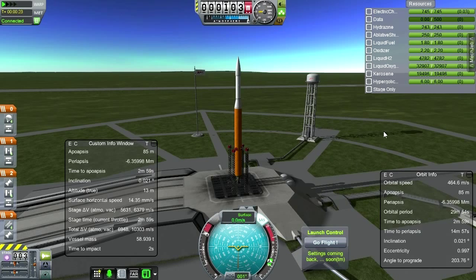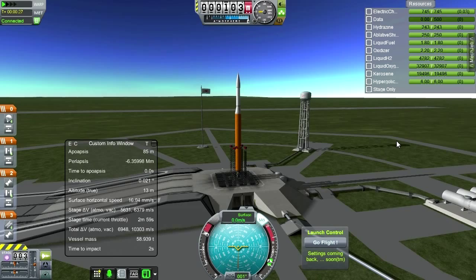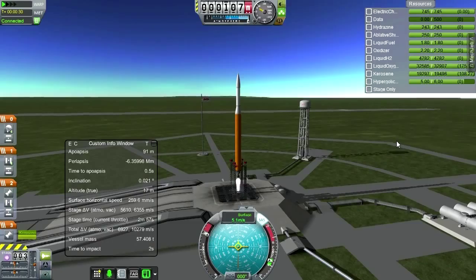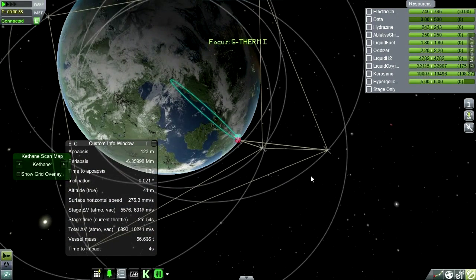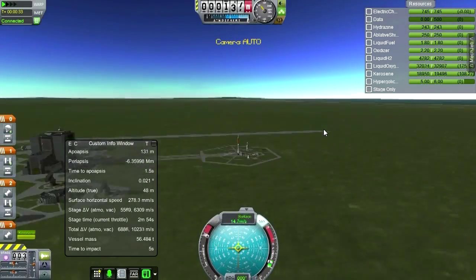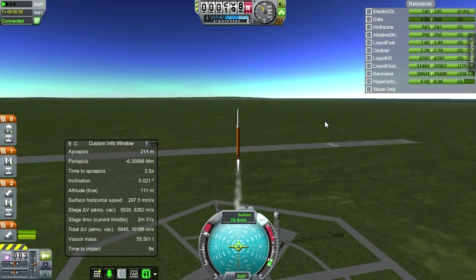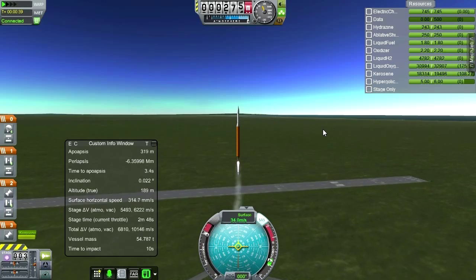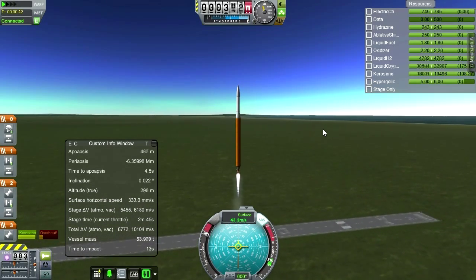Throttle is up, everything's a go. We don't really need this anymore — that was just to put the satellites up. Hopefully our satellite network will keep us safe this time, and that means we can follow a much more normal trajectory with the whole launch, instead of trying to do it high in order to maintain communication with the KSC.